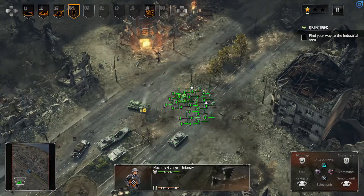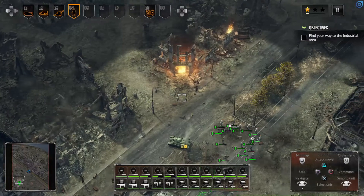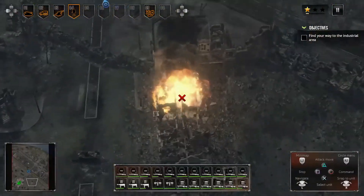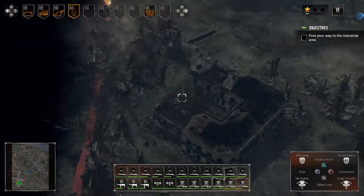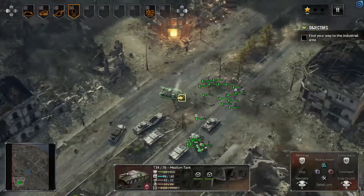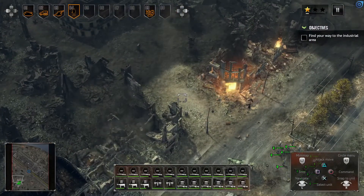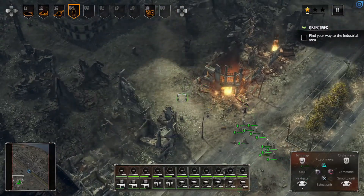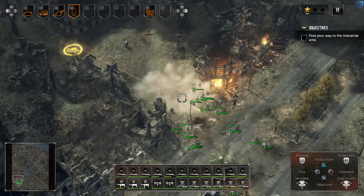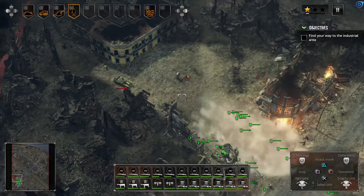Let's take group number four and resupply them. We're basically waiting for them to heal up — they're almost completely healed. There are two different approaches we're going to take: one's over here and the other is going through this way. There's some house-to-house fighting and we've got to be smart in how we clear ourselves. Let's move forward and use some smoke grenades for cover. We've got to be careful against these tanks.